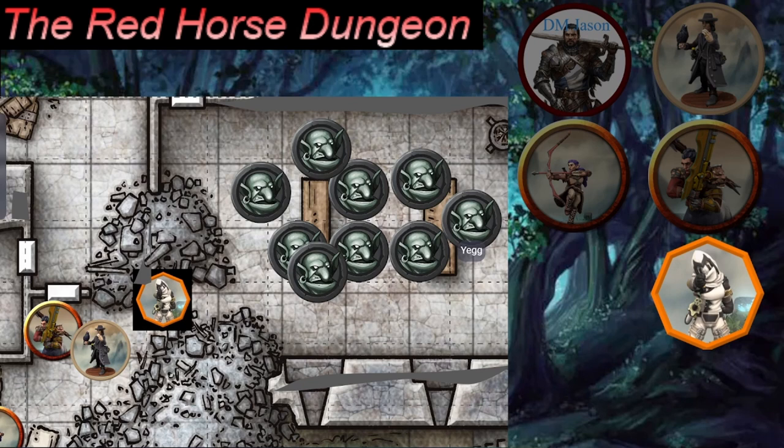New combat round begins. The party keeps or re-rolls initiative. New order: Ares 16, Dune 14 (tied with Gilder, Dune goes first due to higher DEX of 18), then Gilder 14, then Vana. Ares goes first.